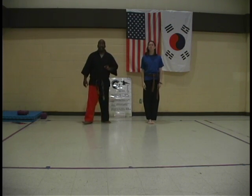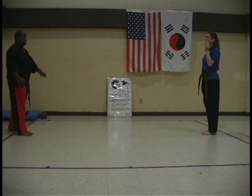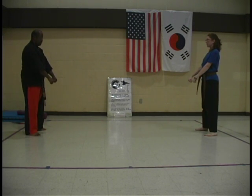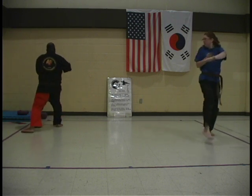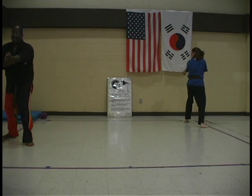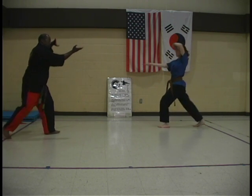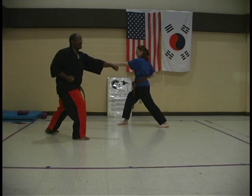All right, we'll try some — funky side there, side here — same form. Chariot. Carry hand. Taeguk Sa Jang. Turn to the left, step with the right, double knife hand blocks. Block spear hand. Hana. Du. Double knife hand. Block spear hand. Hana. Move your left foot towards the middle. Knife hand strike. Block strike. Right leg front kick. Left hand punch. Left foot, right foot side kick. Double knife hand in backstands.